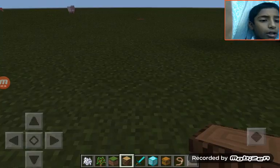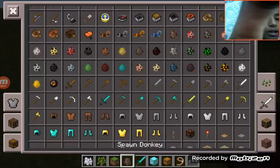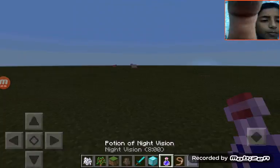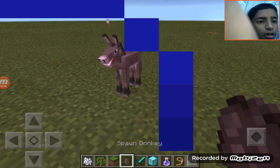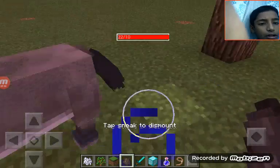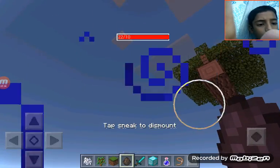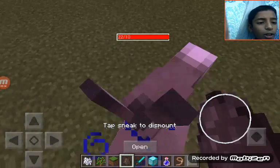Okay guys, put a fence on top like this. Then come down, take a horse spawner — your donkey spawner. Yes, it is becoming night time. You can prank your friends with this lucky horse donkey trick.